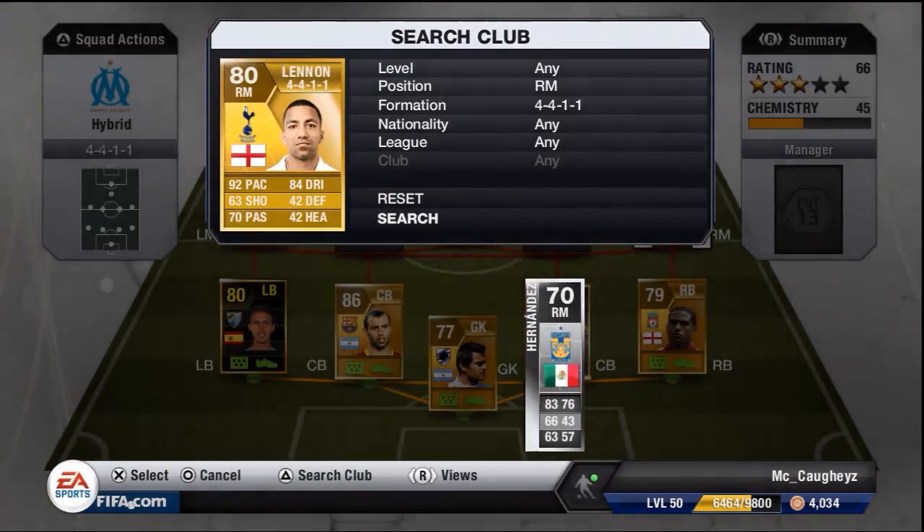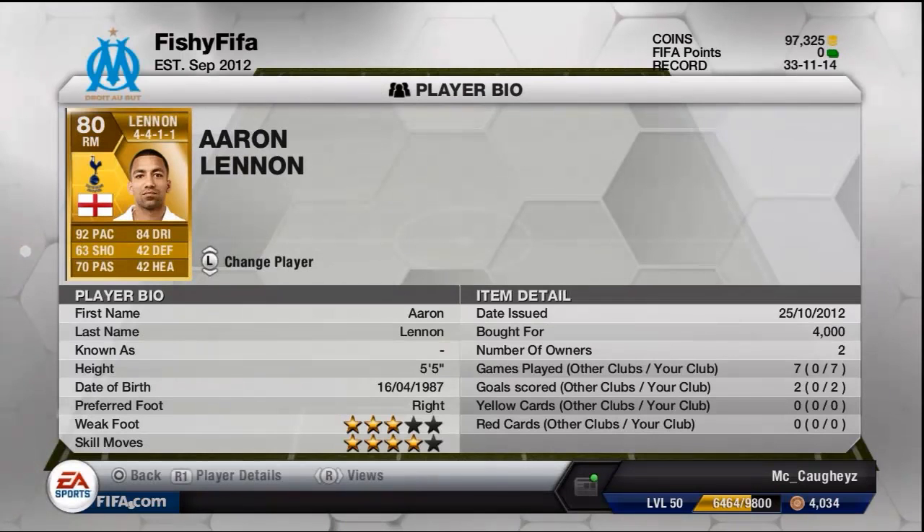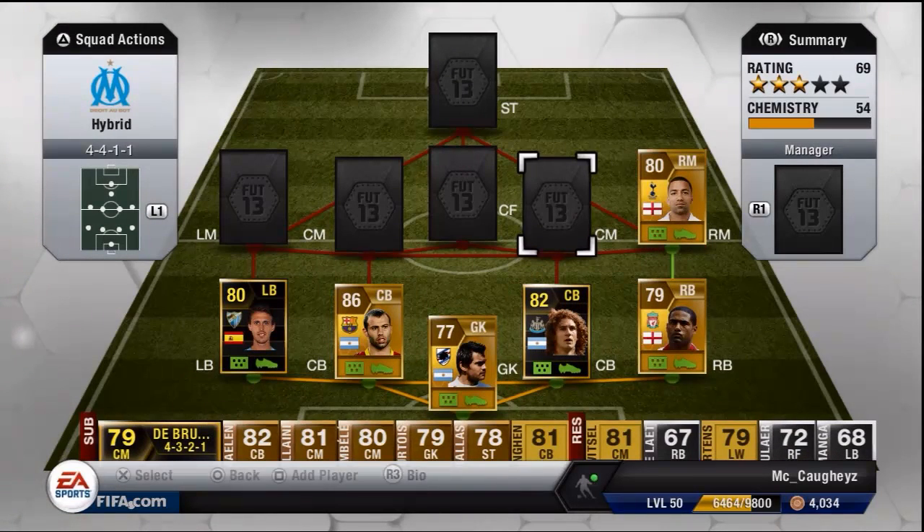At right midfield we've got Aaron Lennon, the pace machine with 92 pace. 63 shooting, 70 passing, 84 dribbling. 4 star skills, 3 star weak foot and I paid 4k for him. He's a little bit weak and he is 5 foot 5, so don't ask him to win the headers.